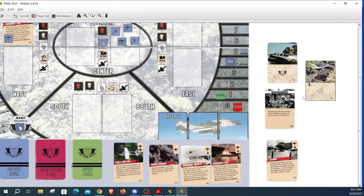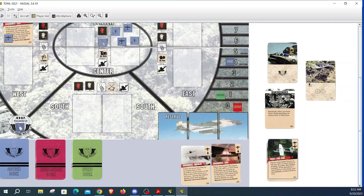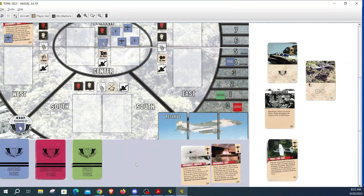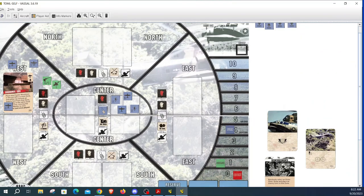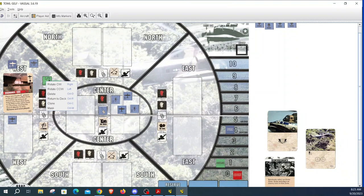We draw three resolution cards. Card one — no hit. Card two — there's a crosshair. Card three — another crosshair. So three crosshairs total. We can discard cards to reduce crosshairs down to one: we discard the smoke and the troll, bringing it down to one hit. We draw a resolution card to determine which aircraft is hit — it's number three, so Sandy three gets flipped to its shaken side. Then we play the CBU card: we can just remove the gun — it's eliminated, not returned to the cup. The CBU is also removed from the game.